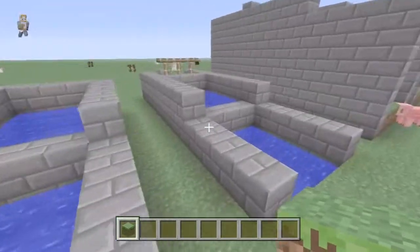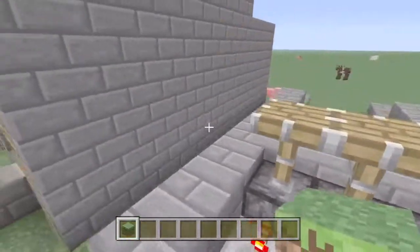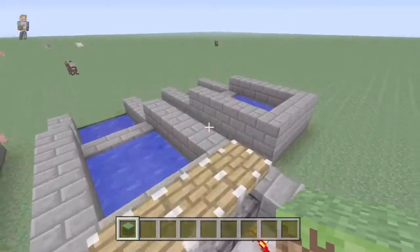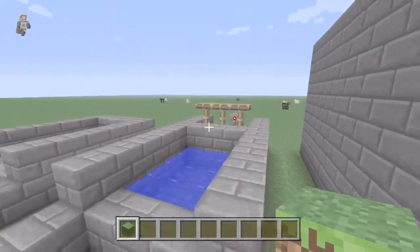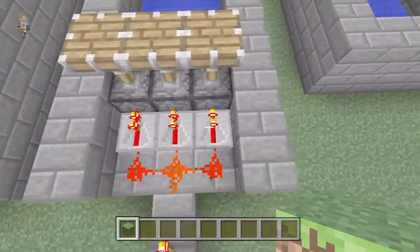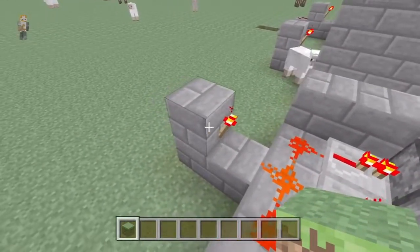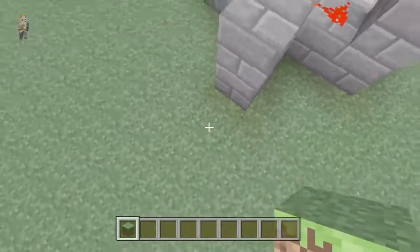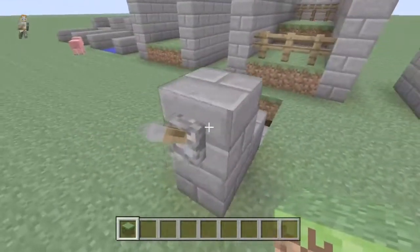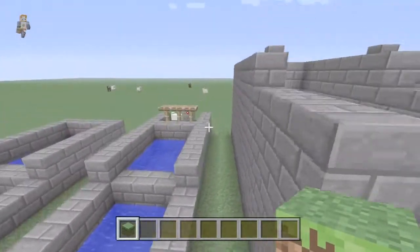The next bit we're going to do is the redstone. How this works is it's inverted — when the pistons are up and when the pistons come down, it will release the water. You've got 3 redstone repeaters, and 3 bits of redstone behind, then it's linked to a torch. Usually there would be a redstone line going to a lever here, and you pull that and water comes down. I'll show you that in a minute.